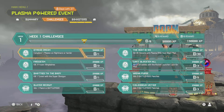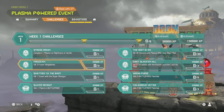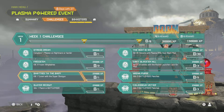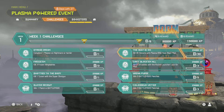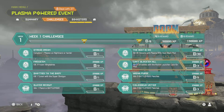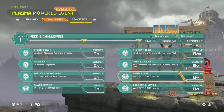Let's take a look at the challenges. Stress Stream: complete one mission on Nightmare or harder - that's 50 XP... 50,000 XP. Next we have Freeze Them: kill three frozen Whiplashes - 25,000 XP. After that, Shots to the Body - another 25,000 XP. Slayer Recruit: win one match in Battle Mode - another 25,000 XP. The Heat is On: kill 30 demons with the Plasma Rifle Heat Blast mod - 25,000 XP.